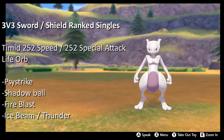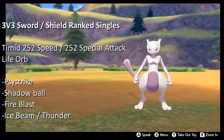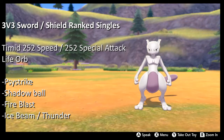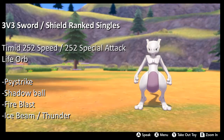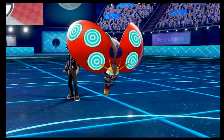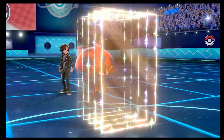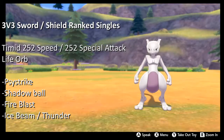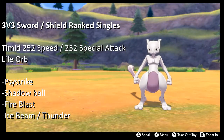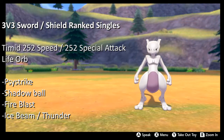Max Hailstorm can also one-hit KO standard Eveltal, but you can slot Thunder in there to give yourself a Max Lightning — that's enough for a clean one-hit KO on Scarf Kyogre. You're gonna need sticky webs or some sort of speed or damage control because Zacian, Calyrex Ghost Rider, and Eveltal can all easily one-hit KO Mewtwo. That's how I'd use him in 3v3 — make sure you slap Life Orb on him for that extra damage.